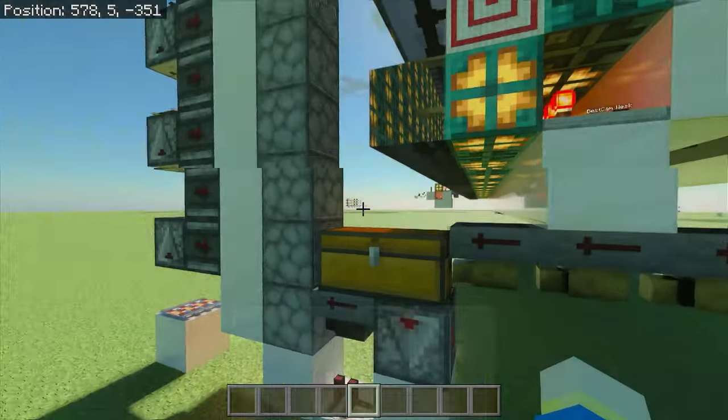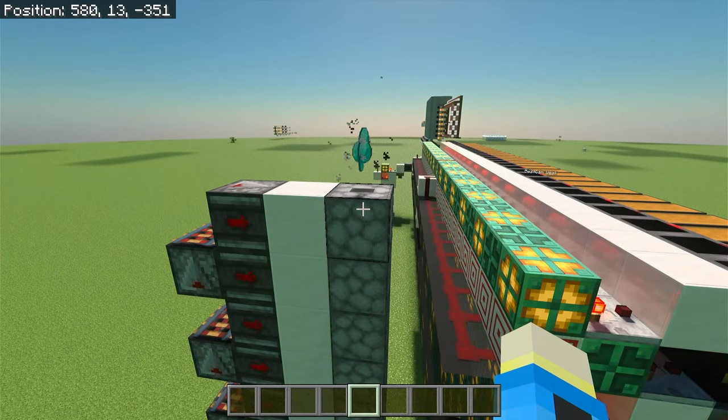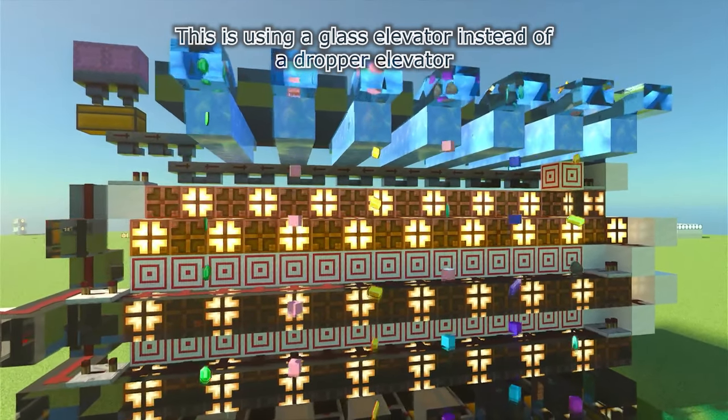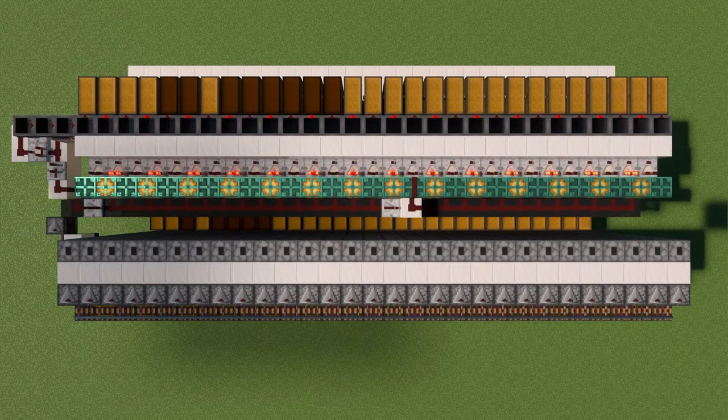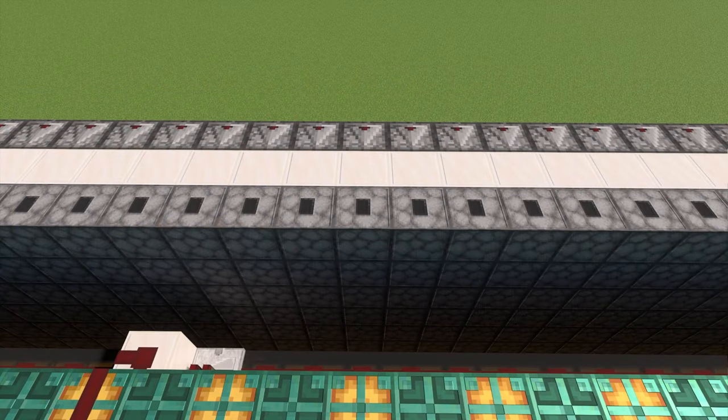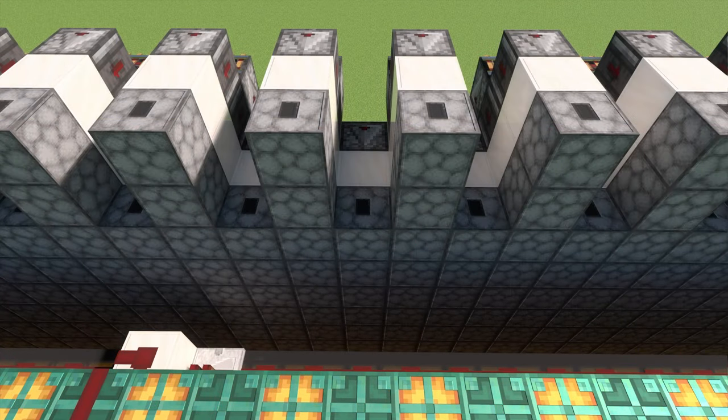You can test it by placing items in the hopper before the chest. You can use any type of item elevator — this elevator just makes the whole system silent. Once you know it's working, you can make hopper pipes to deliver the items to the next column of chests. I recommend extending the item elevator of every other column by two to allow for an easier hopper pipeline.